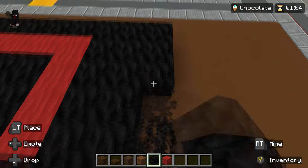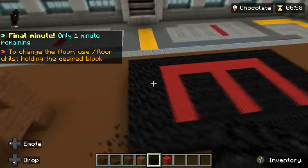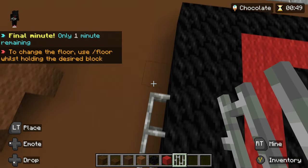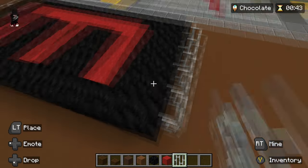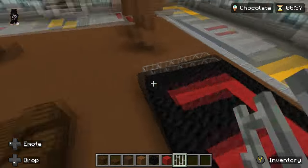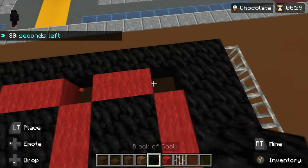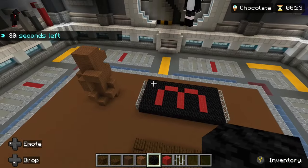Bless you. Thank you. Bless you. Thank you. Bless you. I'm drawing an E. Put some coal there, put some coal there, put some coal there. Still looks like an E. Looks more like an M. Hmm.